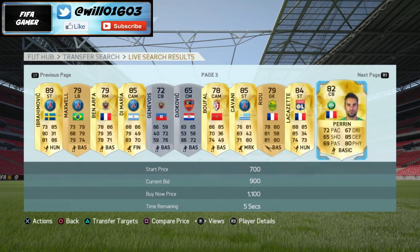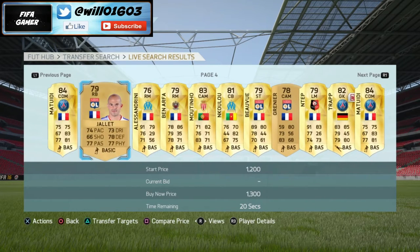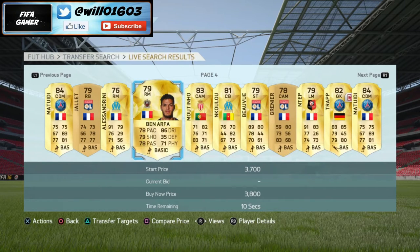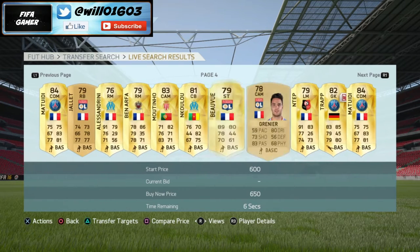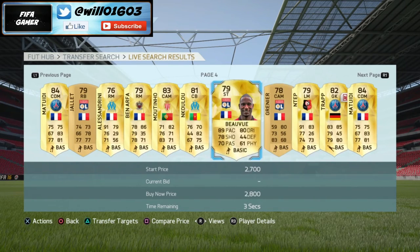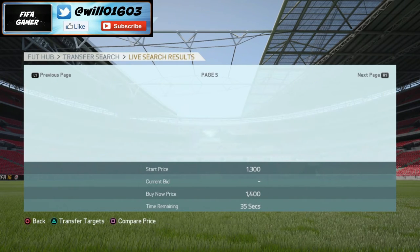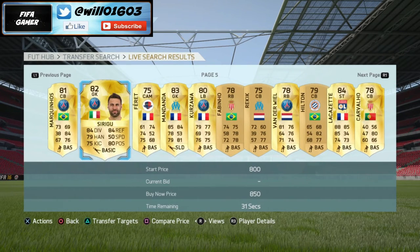Basically you just want to pick up these players, and then next week when the French League Team of the Season comes out, these players are going to basically double in value if you pick them up now. If you're watching this video during the week, I'd suggest you check how much each player is going for. Like at the moment, Sirigu here is going for about 850 — if he's going for like 1,000 or 1,200 during the week, I wouldn't recommend picking him up because you wouldn't be making that much profit.